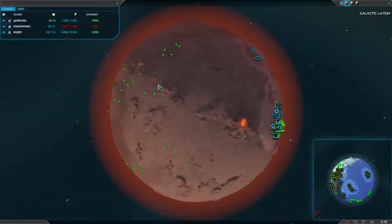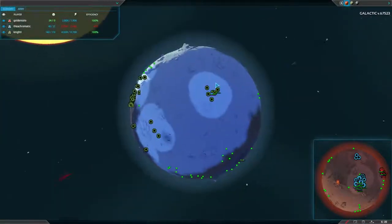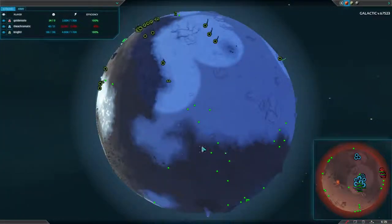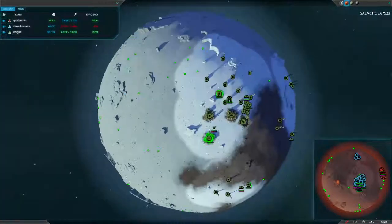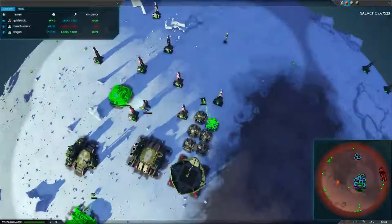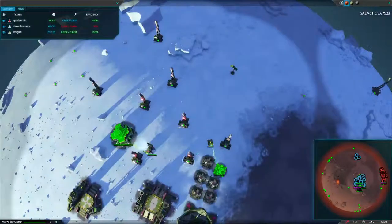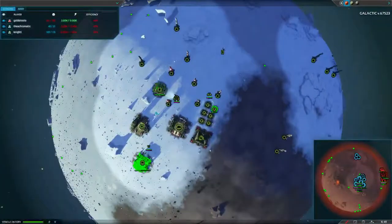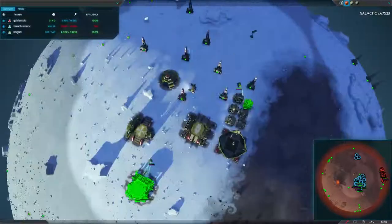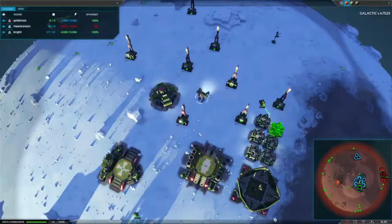If you have Fabers, you want them spreading out across the planet. Knight is actually doing this pretty well — he's got Fabers taking these metal spots, he's already taken these over here, and that Faber there is taking those spots. The only ones he hasn't taken are a few he should still be doing. Commander is making storage, which is fine — usually you want them building power or something, but as long as your commander is building something and isn't moving or idling, that's fine. You want to have a lot of stuff queued up so your commander stays busy.